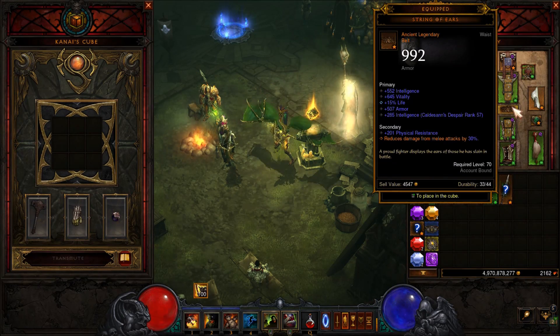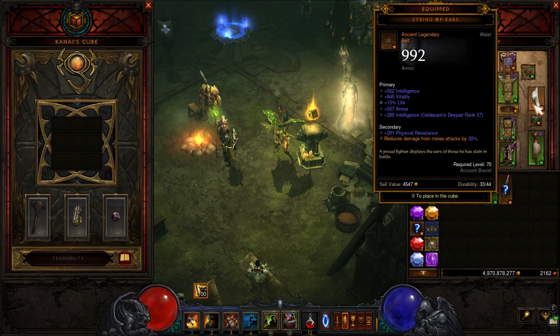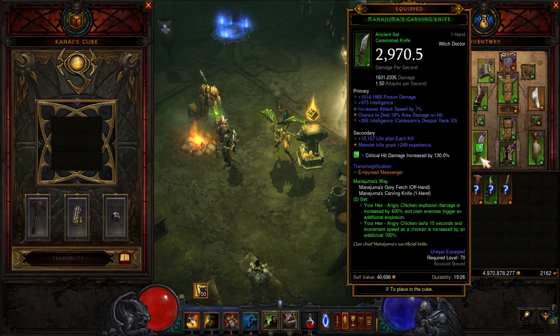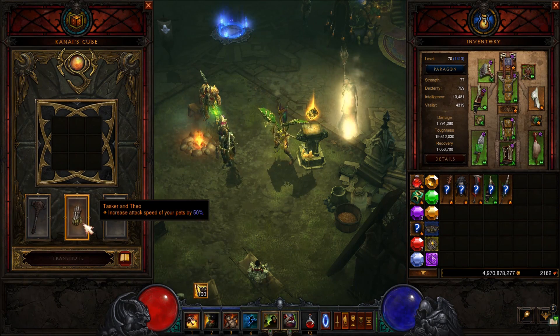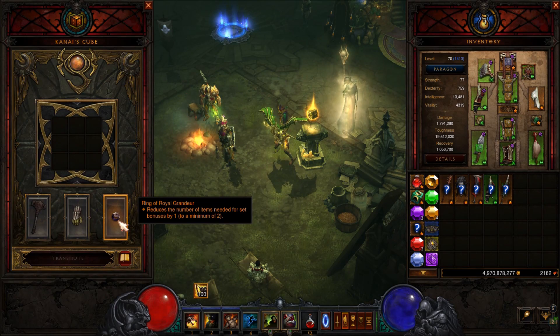For the belt I'm using String of Ears - this will give you 30% melee damage reduction because we are standing in the middle of groups sometimes and just hoping that the pets will save us. Nemesis Braces will spawn elites, which is pretty useful if you are doing the Great Rift or searching for dead breads. Then we want to use the exploding chicken set - this will increase the duration of your chicken form and your movement speed, and when you come out of chicken form you will explode. We also want to use the Furnace to increase the damage to elites, and Tasker and Theo to increase the attack speed of your pets for more damage. Ring of Royal Grandeur so we can get the 6-set bonus.